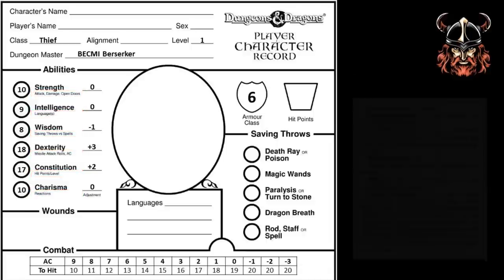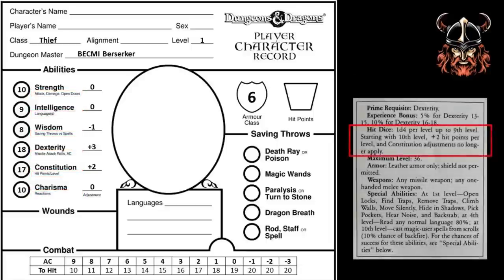How many hit points does my thief start with? Looking at the information in my table, a thief's hit dice is 1d4 — the lowest in the game — meaning that being safe from attacks is the number one priority. As I mentioned in my previous videos, a character does not usually get maximum hit points at first level, so I roll my 1d4 and I get a 4 anyway. I add 2 to this roll because of my constitution adjustment, making my actual hit point total 6. This thief is a bit tougher than most, maybe due to a lifetime on the streets of Specularum.